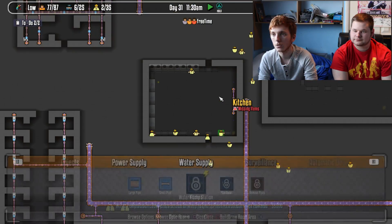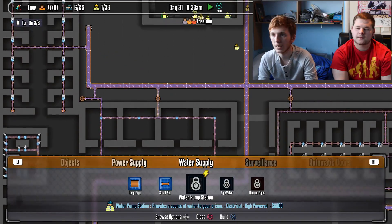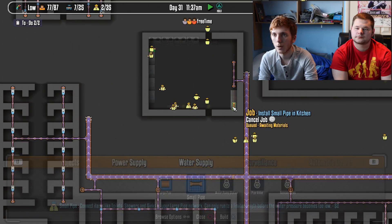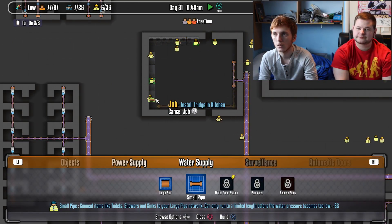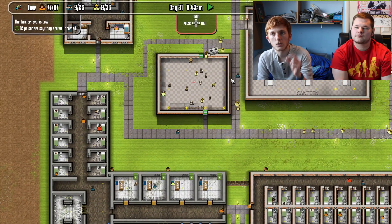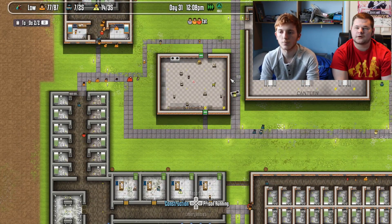Water supply is important. Big water pipes carry a lot of water and keep the pressure up, while small pipes route it to individual items. The sinks need water but not high-pressure water. However, if you take the small pipes too far from the big pipes, the water pressure drops and they don't work.